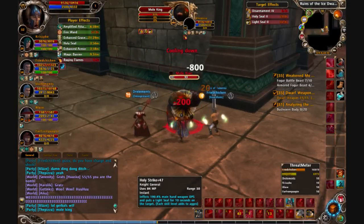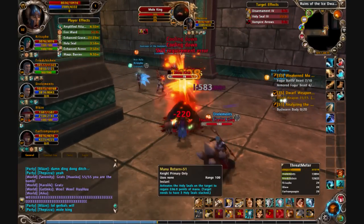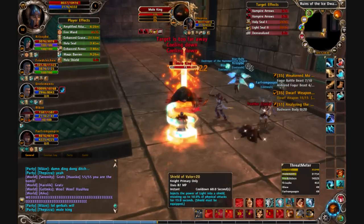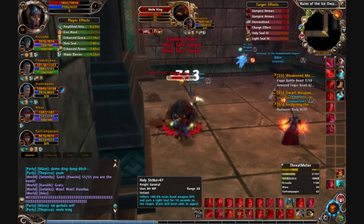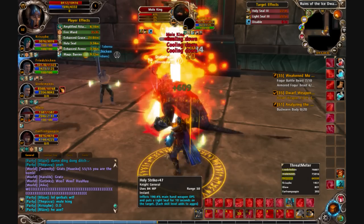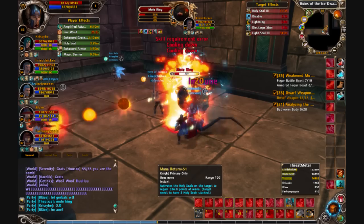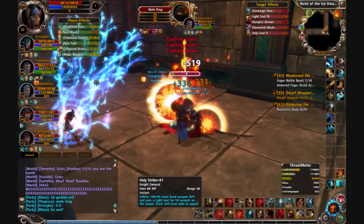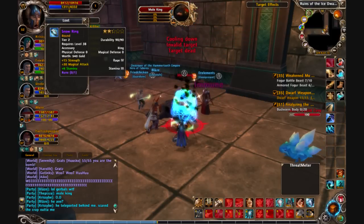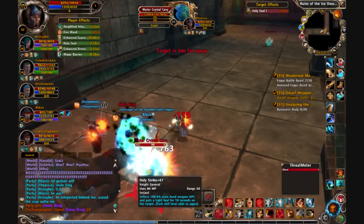Here's the first boss, the Mole King. There's not really anything to say about him — just kill him. We had three level 50 and above, and then three who were around level 35, so it was a pretty even balance. He goes down, and he actually dropped a pretty nice ring for the lower levels in our party, so they got something good out of it.